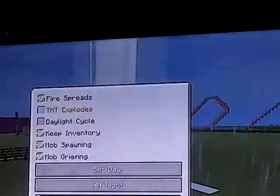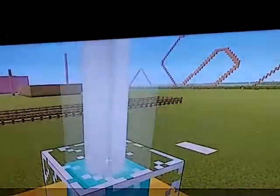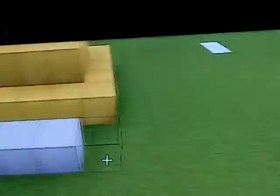Now if you want to change the color of your beacon, what you need to do is crouch down and put the glass on top, and then you can stand back up. Let's see if iron works — this is my first time trying iron.